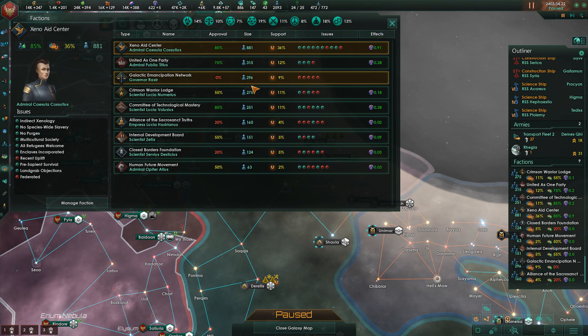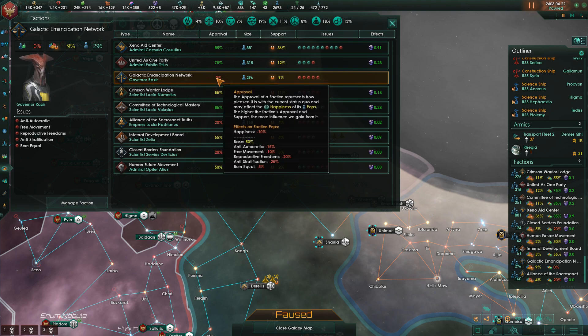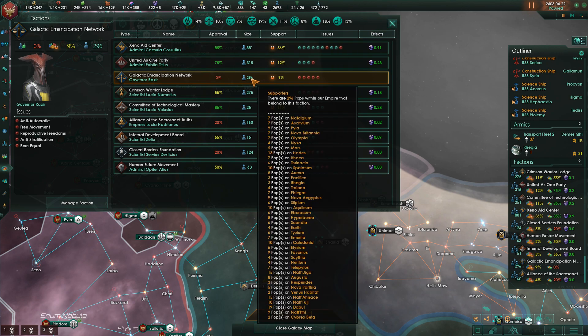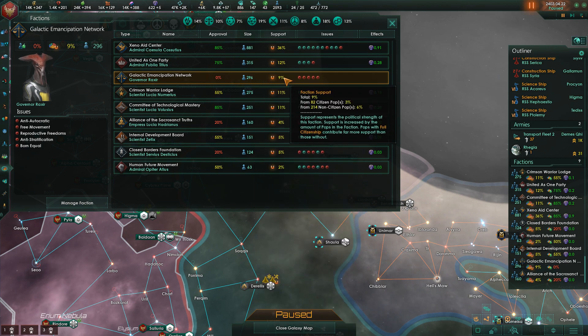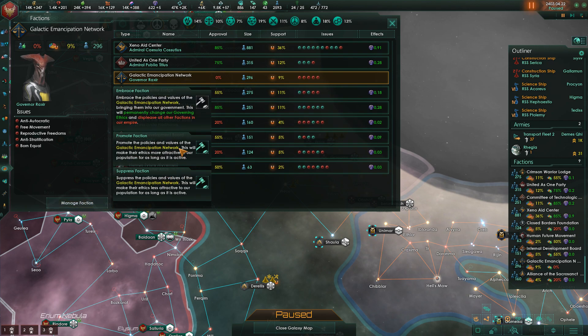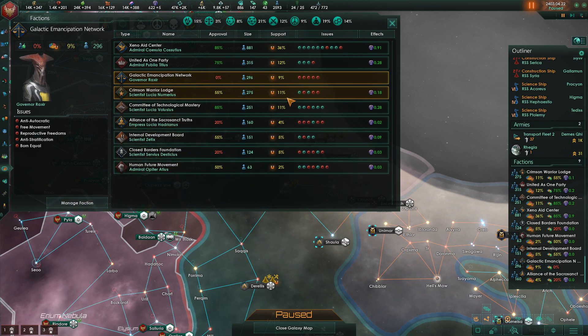The Galactic Emancipation Network is not happy at the moment because they don't want an Imperial-style government, and they're a fairly large faction with relatively low support. It might be good to suppress them. It'll reduce my monthly influence, but I want to make sure they don't get any bigger — I would like them to diminish in size primarily. So let's do that.